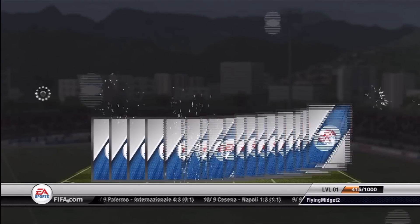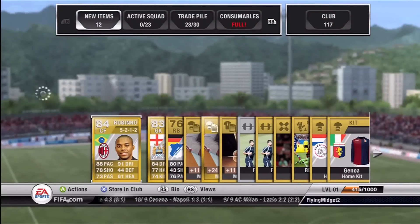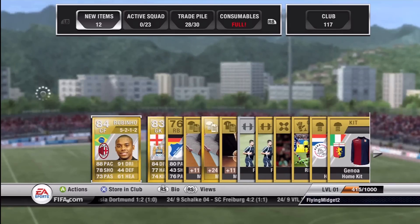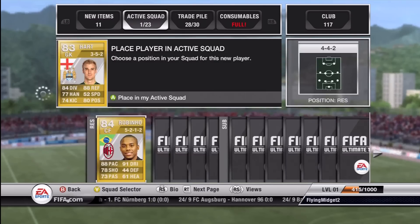And we got Rubinho. But you're thinking, oh just Rubinho? Nope - Joe Hart! What a smashing pack. Rubinho is so tank in this game: 88 pace, 91 dribbling, and his shot is so good. And Joe Hart is just such a top goalie - he's one of the best.